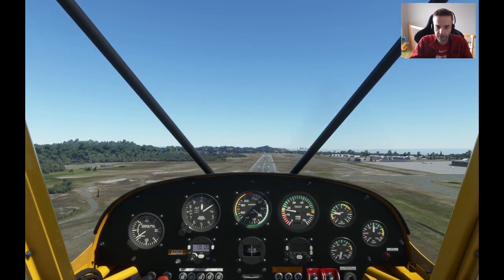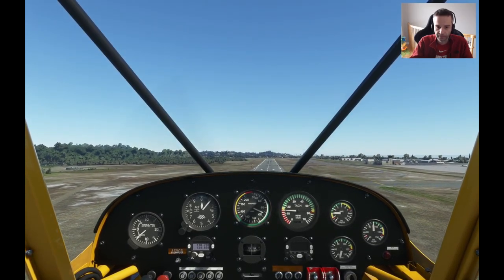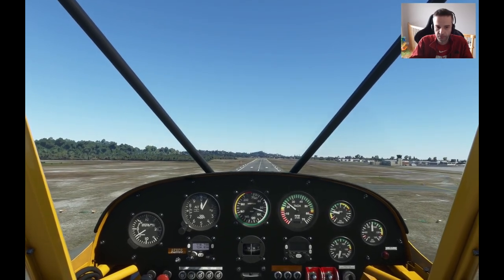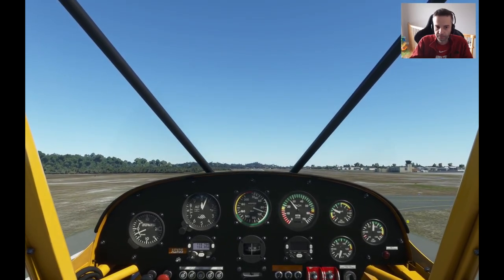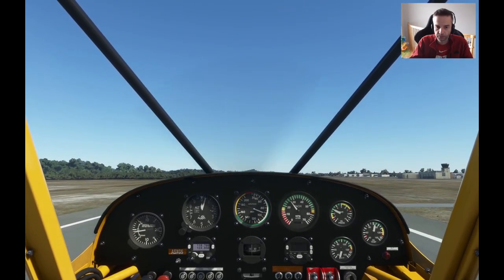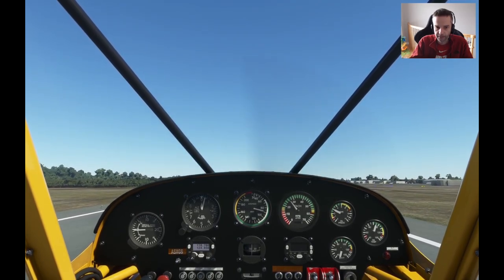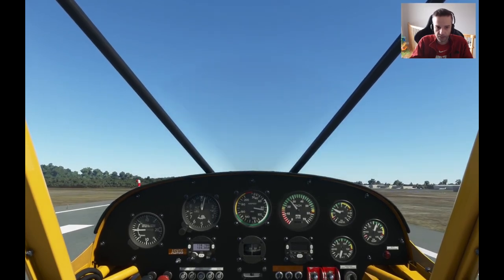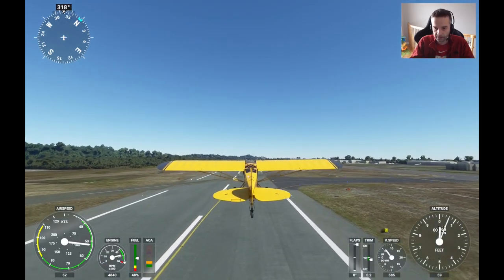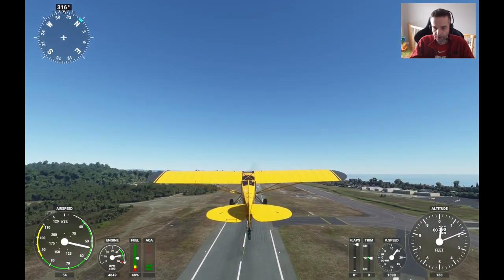We're at about 200 feet — you can see the windsock right there and there's barely any wind. I'm going to increase power just slightly to reduce the descent rate. We went past the threshold, so I could land at any point here with a very light vertical speed, but what I'm actually going to do is put the power down and head off again for our next attempted landing, which will be our final one.